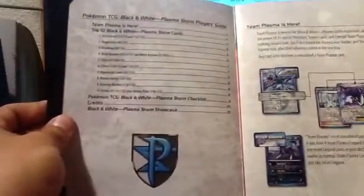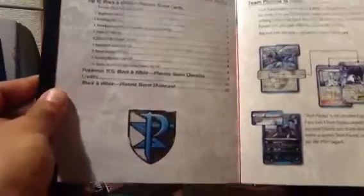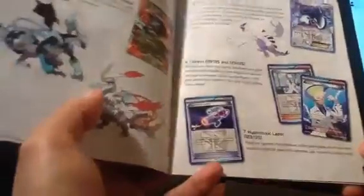First thing is the Player's Guide. Let's see what it comes with — Team Plasma is here, top 10 Plasma cards. It kind of gives you a little intro to the game and to the cards: Black and White Kyurem, Hypnotoxic Laser, Cobalion — they actually tell you the top cards.